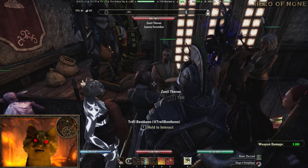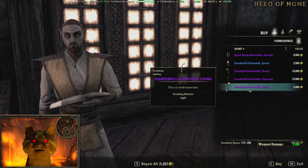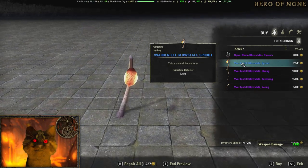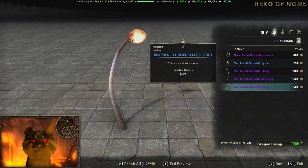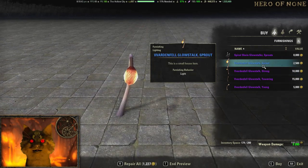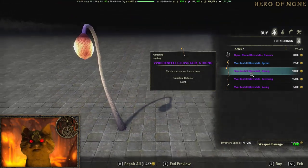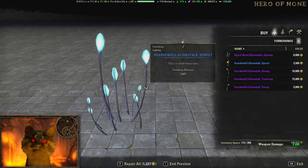So currently on the Luxury Merchant, we have a few new items — mostly Vanderfall stuff. We have glow stocks, all kinds of interesting ways to light up your home. I'd probably say the 25k and the 5k is where I'd go. The tall one is nice for maybe a lamppost, but I'm not extremely impressed otherwise.